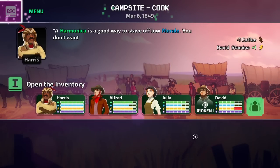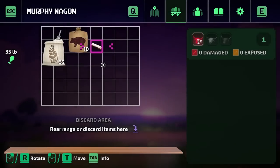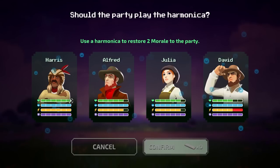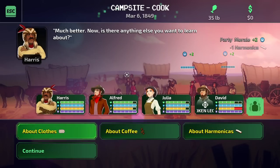How about harmonicas? A harmonica is a good way to stave off low morale. You don't want to lose all hope and become forlorn. Let's play a little harmonica — that'll affect the whole party. The ones that are already at full morale can't get any more that way. Those are the basics of some of those stats.